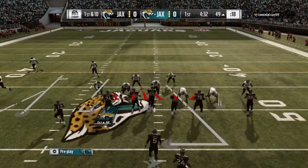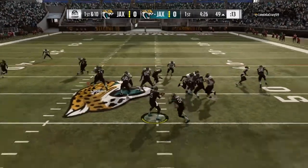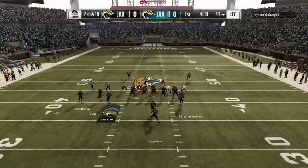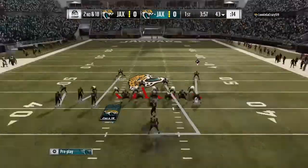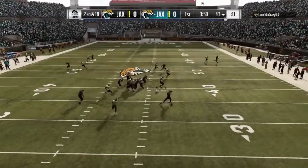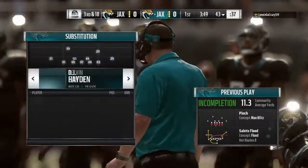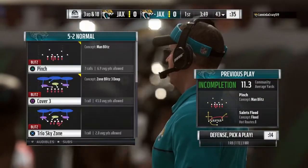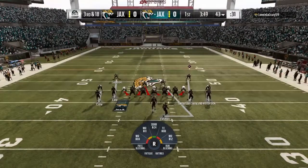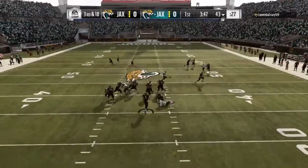Jacksonville territory now — first and 10 at the 49. Play action — and it's Bortles, and the Jags get to him, down he goes, sack and a loss of eight. An early wake-up call leads to a quick second and long. Bortles throwing on second down, feeling the pressure — and his throw is incomplete. Linebacker Miles Jack able to knock that one away. Biggest coaching point: get your head around, locate the football, and make a play on it while it's in the air. That's exactly what he did.